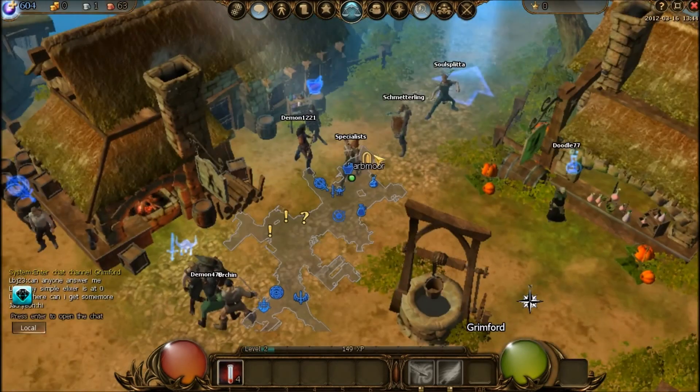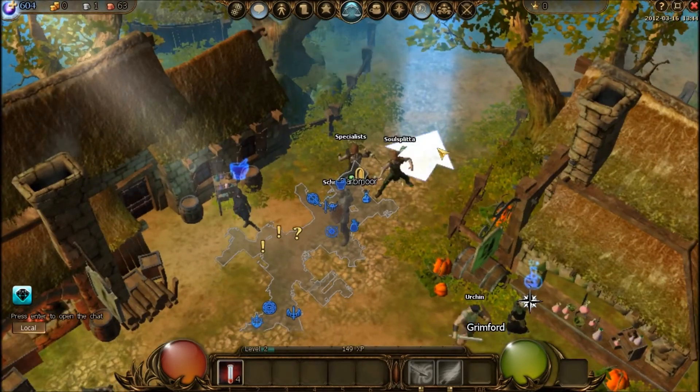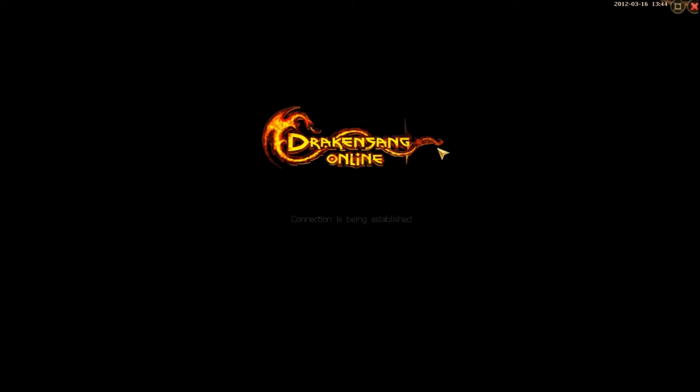I just hold down left-click and run towards my destination. Basically the whole game is point-and-click, which I'm not a huge fan of. Even though it is in-browser, you do really get the feeling that it is a client MMO, so you start trying WASD and things start going wrong and you don't even know what's going on — that's kind of a disadvantage.